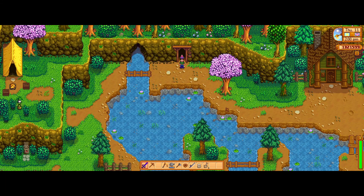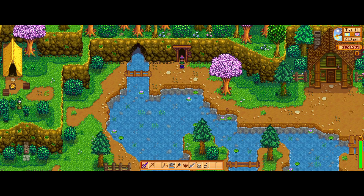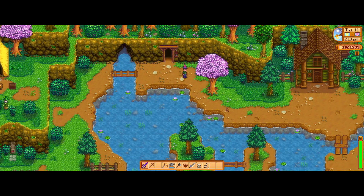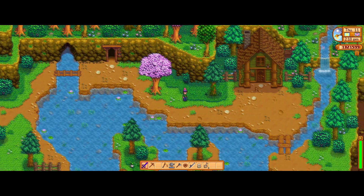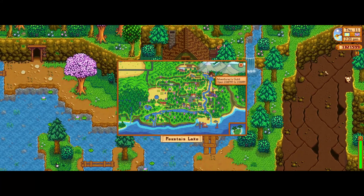Hi everyone and welcome back. Today we're going to be looking at how to obtain the Galaxy Hammer in Stardew Valley. To unlock this you need to have already unlocked the Galaxy Sword, which you can do by taking the Prismatic Shard up to the desert.